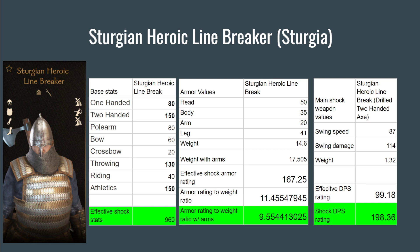Next up is the Sturgeon Heroic Linebreaker for Sturgia. His Effective Shock Stats are 960, his Armor Rating to Weight Ratio with Arms is 9.55, and his Shock DPS Rating is 198.36.